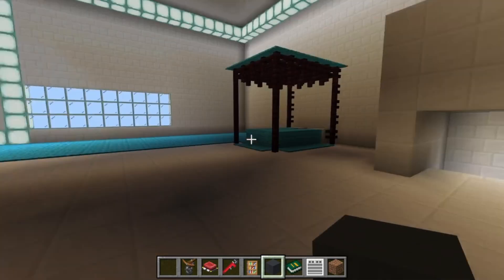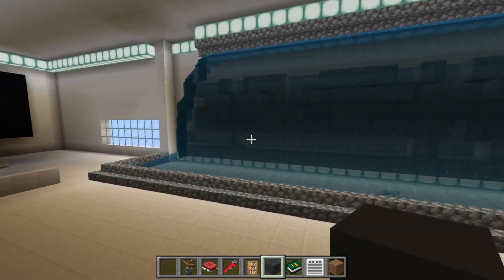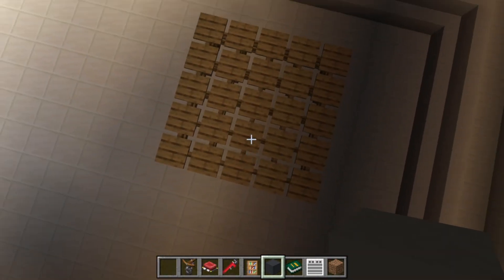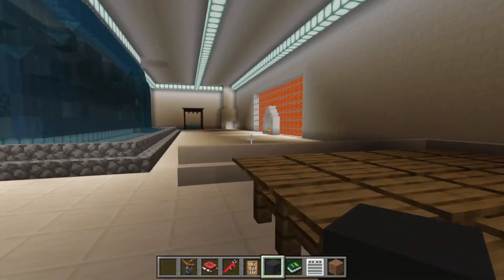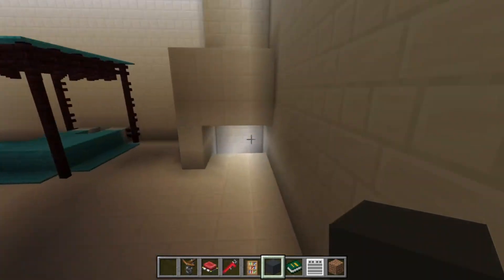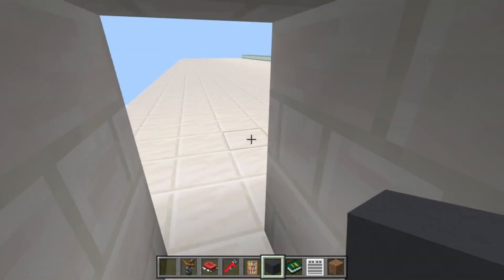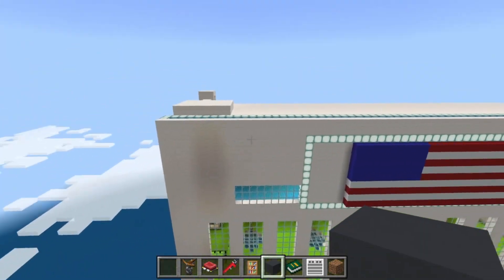Here we have my room. Kind of basic — I got a bed, I tried making a waterfall but it's not really working and I gotta redo it. I put pressure plates for a nice little coffee table. Got a pretty huge TV and lava, and a huge balcony. Come up here and we have a huge upstairs — you can break all this water and it'll act as a fire system.